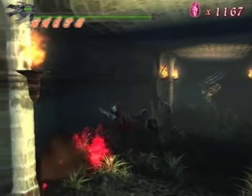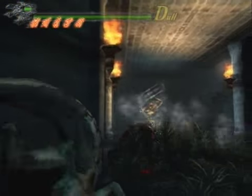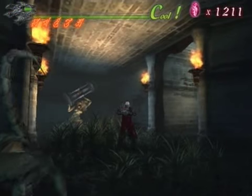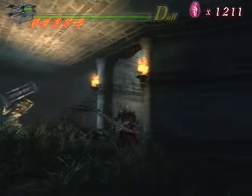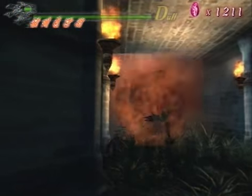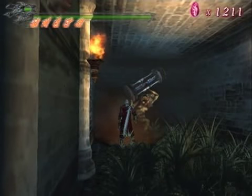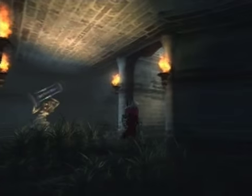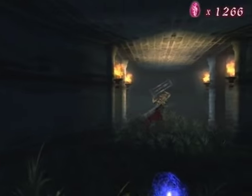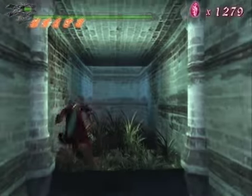He gives me red orbs — thank you. Might as well finish him off. Yeah, you're dead. Give me my orbs. Thank you. There's a blue orb fragment, but I'm not going to collect that just yet — I'm going to be coming back through here, so I'll grab it then.